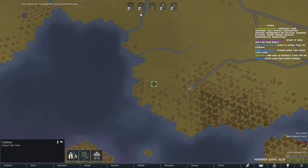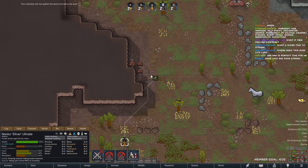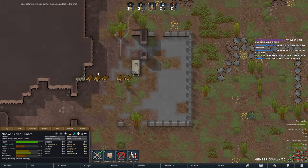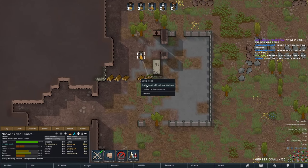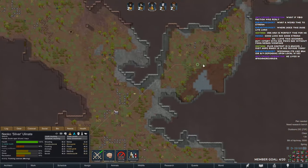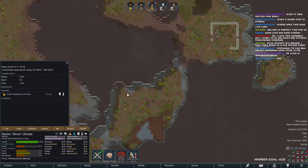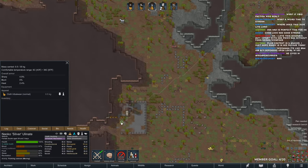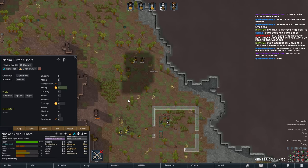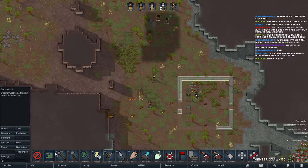Without 'Pick Up and Haul,' you have to load everything up manually here. Silver can do a bit of mining, and we'll have a few miners. What is silver good at? Crafting.